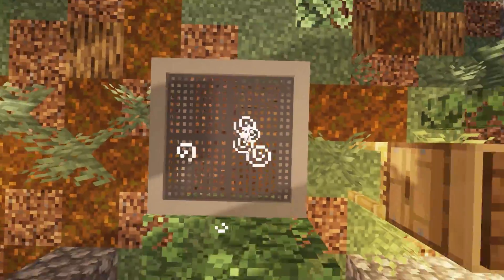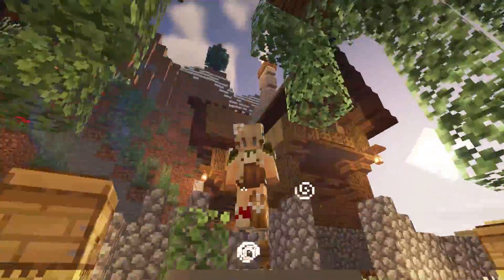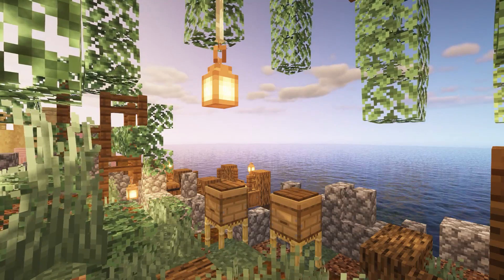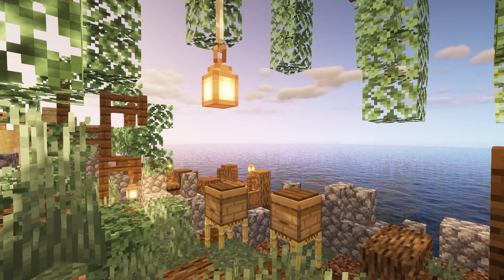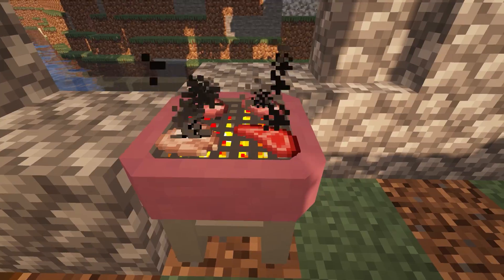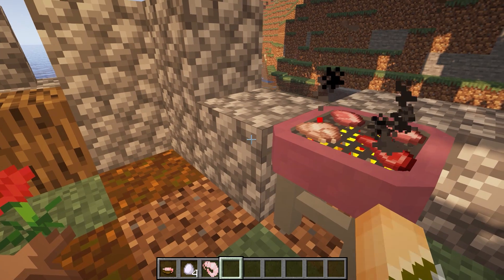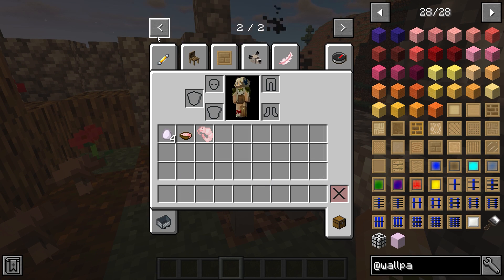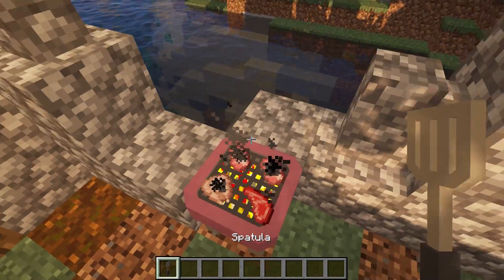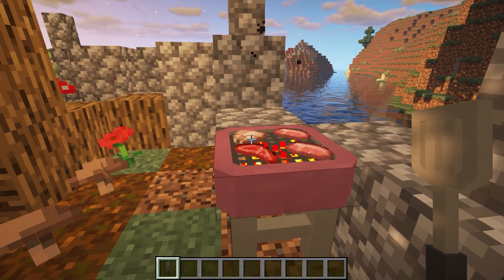So this next mod is called Mr. Crayfish Furniture. Hopefully you have heard of this because it is quite a popular mod. It adds a trampoline and has recently been updated for 1.16. It also adds a grill, which is my favorite item in this mod — it cooks food for you. What we need is a spatula and then we can flip them. Look how cool that is!